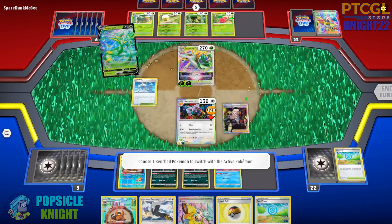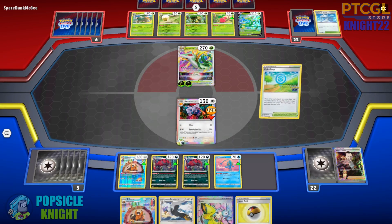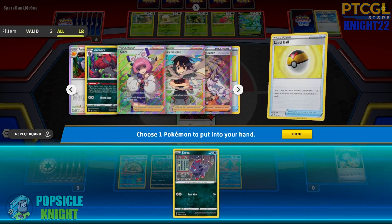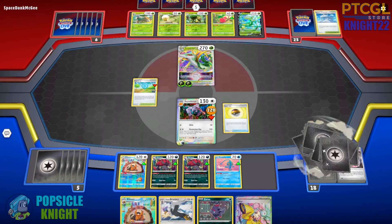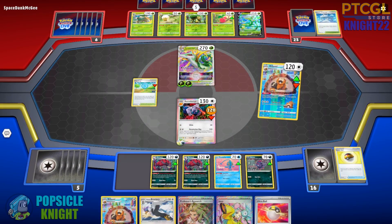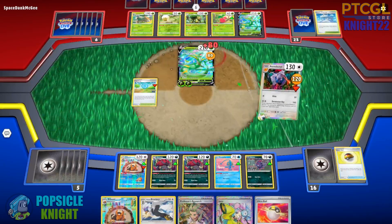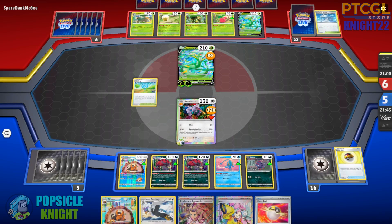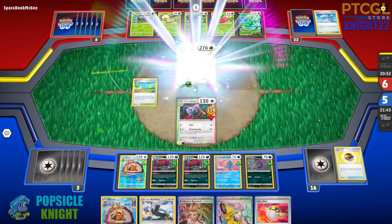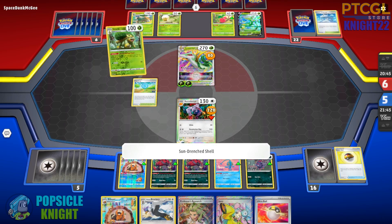I'll be aggressive here and Boss this Superior V-Star. Bump out their Stadium, use Pokestop — but unfortunately we discarded some essential cards there. We do have three Double Turbo Energies, so maybe we can draw into them next turn. We're going to use Devolution Ray on this Superior V-Star, devolving it back to their basic Superior V. It's not enough to knock it out and they can just re-evolve it, but we can easily finish it off with Raticate on our next turn.